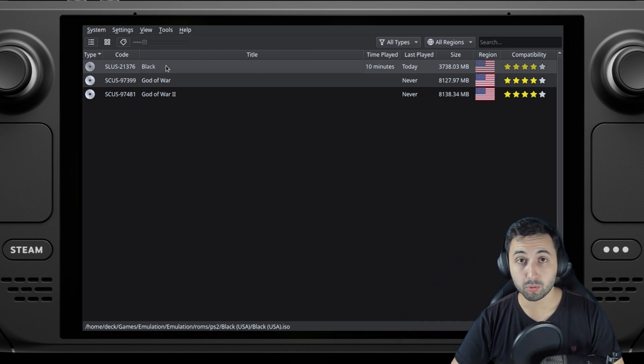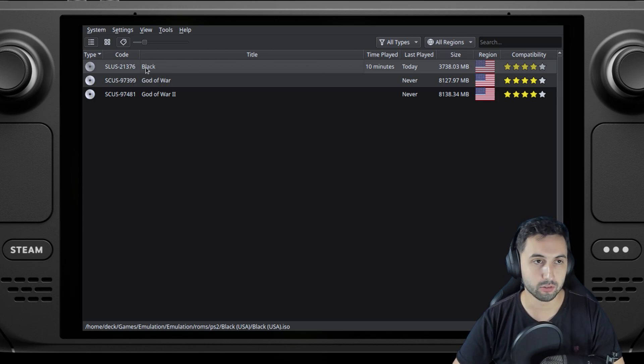On the Steam Deck we're using EmuDeck to install the emulator, then the ROMs — all up to you on how to get them.